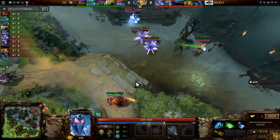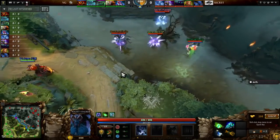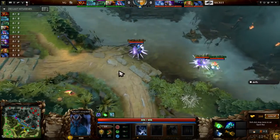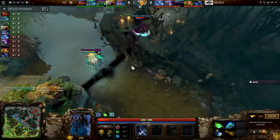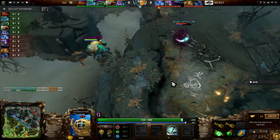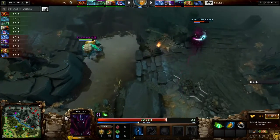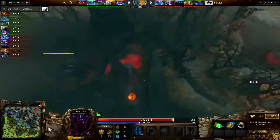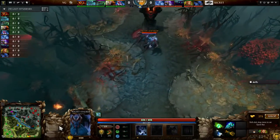Preemptive Ion Shell plus Chilling Touch — this is not a fight that VG Gaming want to take. Secret pulling a lot of resources to the top lane, the battlefield of the bounty rune. Spectre picks it up, and that's going to be Team Secret starting off with a 200 gold lead over VG Gaming. That's a pretty big advantage. Spectre's going to be happy about that — he can get a fast Ring of Basilius or something like that if he wants to.